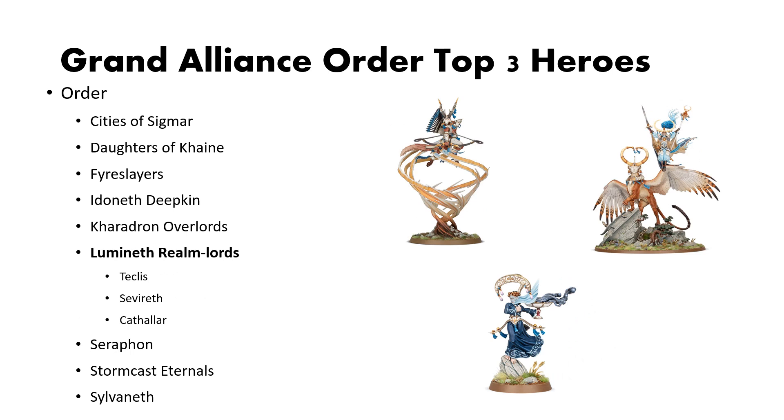For Lumineth Realm Lords, I've picked Teclis, Severith, and the Cathalar. Teclis and the Cathalar are a fairly standard staple in most Lumineth Realm Lords lists. Severith is there because he can dish out a whole lot of damage and gives you a lot of movement flexibility to really get board control — something certain Lumineth lists can lack because they tend to play static in castles. But with the speed of Severith, you can reach out to far-flung objectives and dish out damage while doing it.